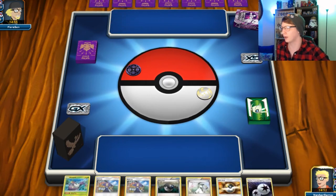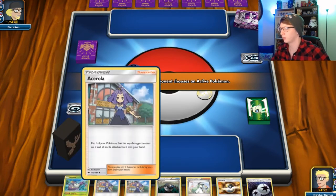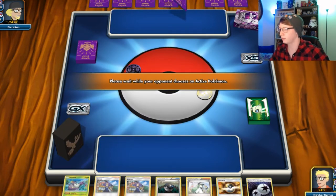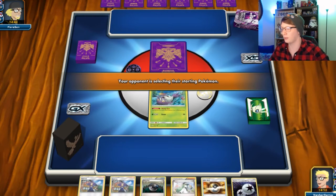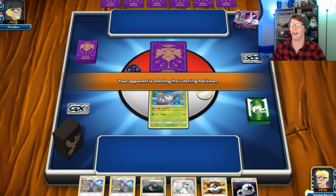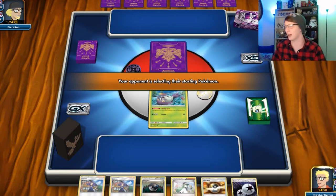Come on, let me draw the Tapu Koko. Wimpod's okay. Now hopefully we don't whiff on the Tapu Lele. By the way guys, if you have any extra Tapu Lele's you want to get rid of, I will take them. You can also donate to the Patreon which is in the description below — any money goes back into the channel, and you get cool rewards including Pokémon card packs and codes.